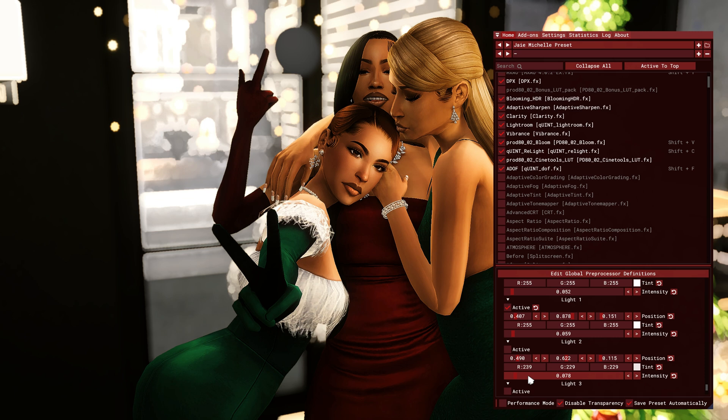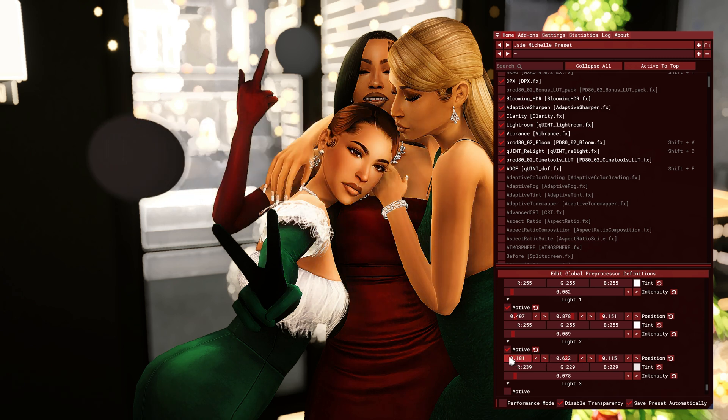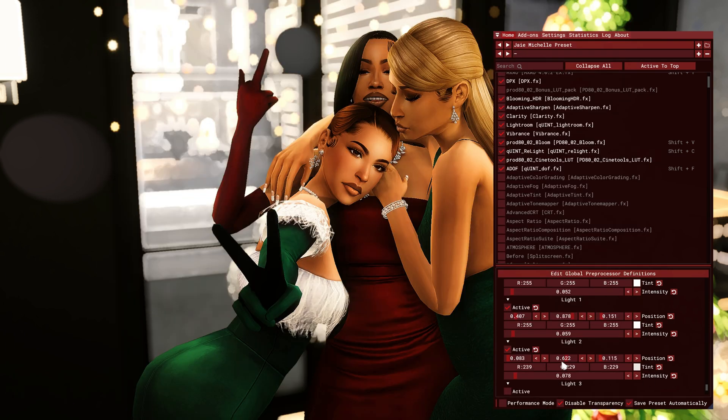If y'all want a tutorial on using Relight and SWRE together, let me know in the comments and I'll definitely help with that. For number three, I have a third light just in case I want to add a little more pizzazz. For the third one, I want it to seem like the light is hitting from the actual lamp a little bit more.